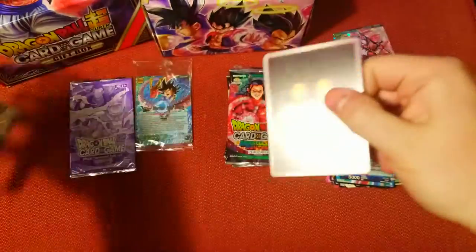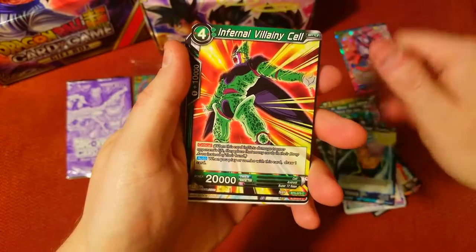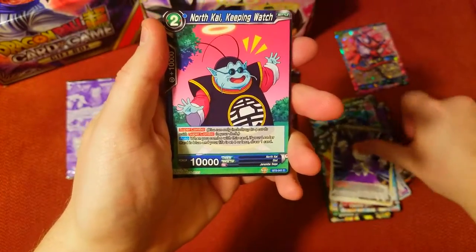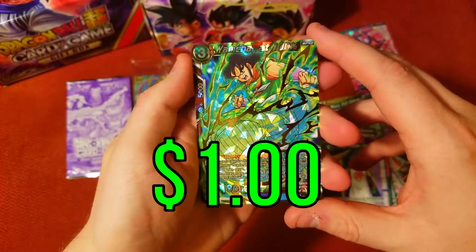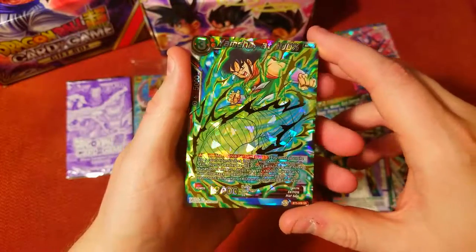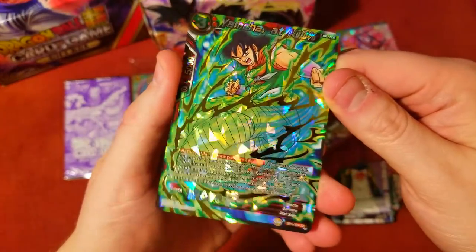Next one — no double thing on the back of that one at least, so nothing spoiled this time. Villainy Master Roshi. And we've got Yamcha at 100% — only 100%, it's not over 9,000 yet, but still pretty cool. The foil kind of gets lost in the sauce with all the foiling on it, but I think he's kicking something.